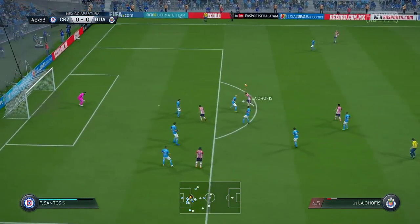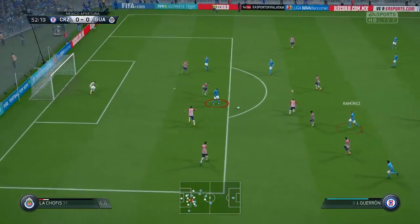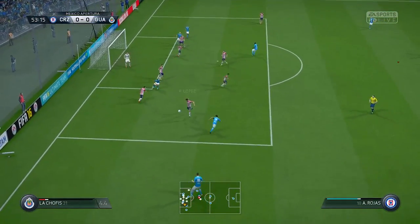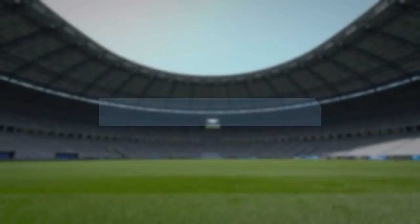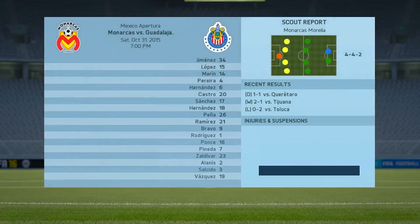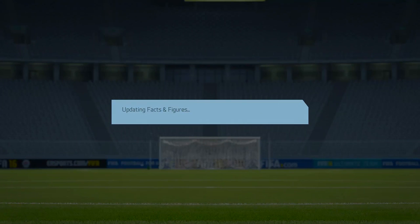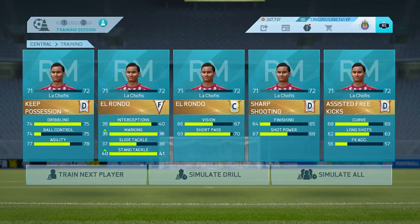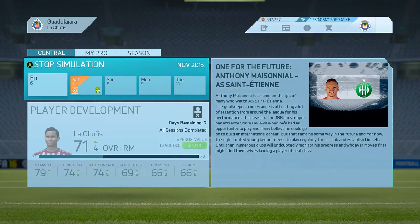Chofis gets a great opportunity but shoots way wide — no problem for Cruz Azul. Cruz Azul almost scored but our defense was very good. At minute 58 we got subbed out — that game ended 0-0. In our next game, we weren't even called to play and we lost that one. We also got an F on the training simulation, which is pretty bad.